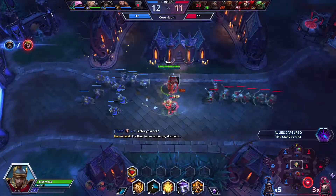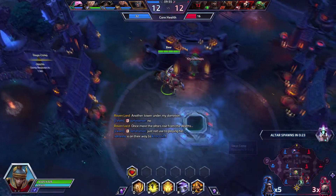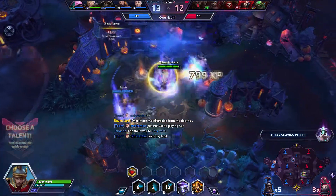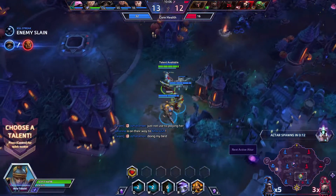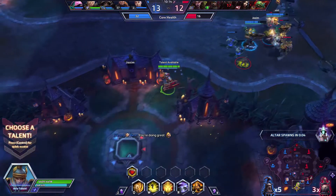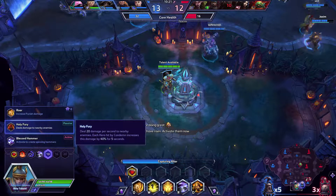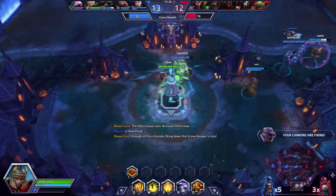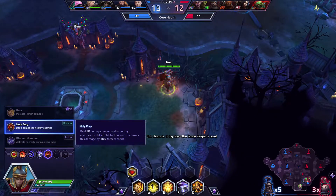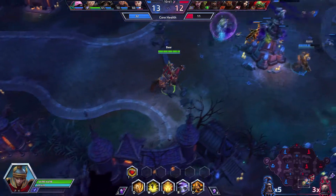We'll clear this out, get a health globe, altars are spawning once more so we'll rotate down with our team. We'll slow him down - he is going to go down, good job. We'll tell our Zarya she's doing great because she sounds like she's getting a little down on herself. For this talent we're going to go for Holy Fury - we damage nearby enemies every second and each hero hit by Condemn increases this damage by 40 percent for five seconds.